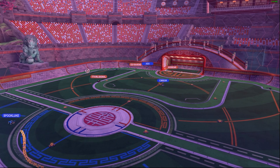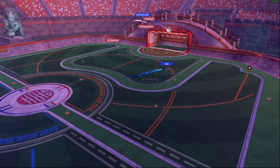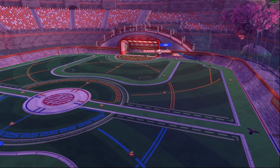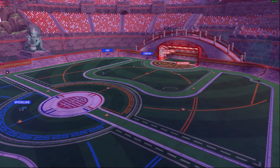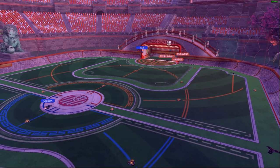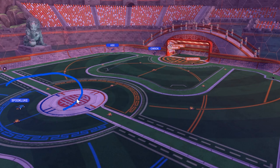Now that you understand ranges, let's talk about rotations. Put simply, a good rotation is one that maximizes the amount of space covered by your team. So let's do a quick test — which team is currently rotating better, blue or orange? If you said blue, you're right. The blue team is covering much more of the field than the orange team, because the orange team's ranges are completely overlapping. That is a bad rotation.